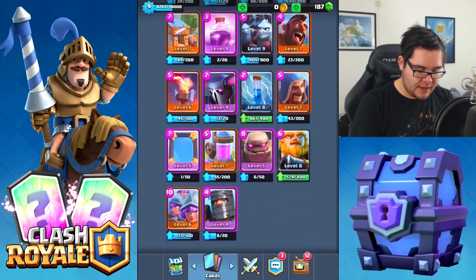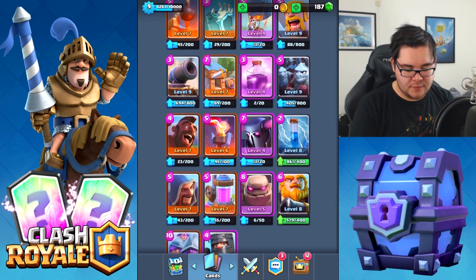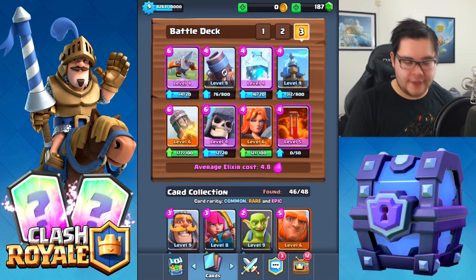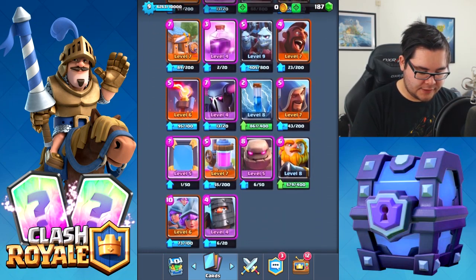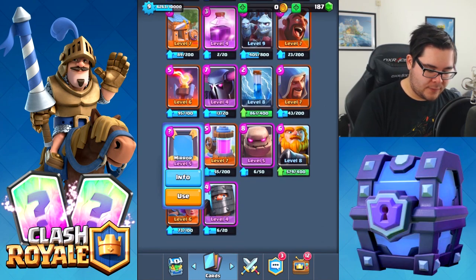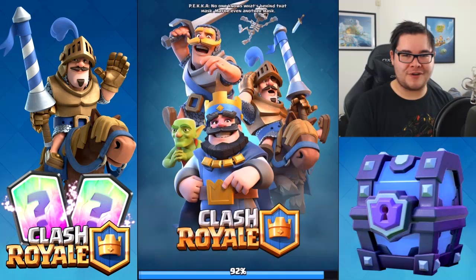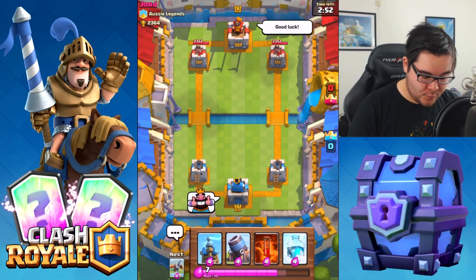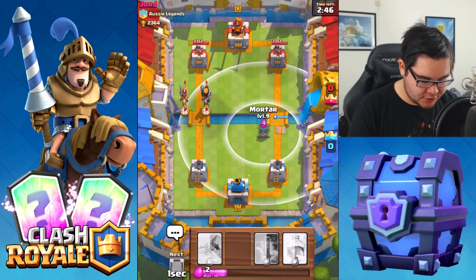We kind of need a unit here. We gotta use the worst card in Clash Royale. How about we get rid of the rocket and keep the mirror in there — I think that's a good strategy. Actually, whatever — this is just a fun deck. Why am I trying so hard to come up with a good solution? It's just the worst deck in history. Jord is going to be our next victim — or maybe we'll be the victim. I really have no idea.